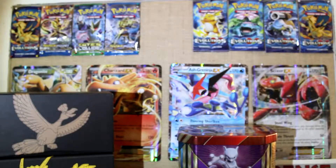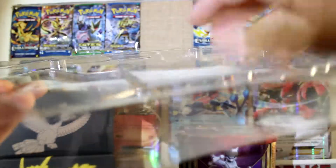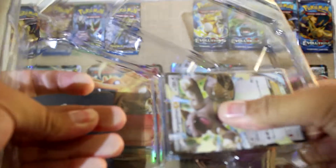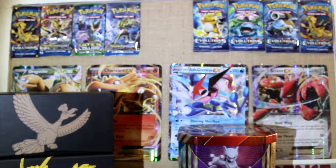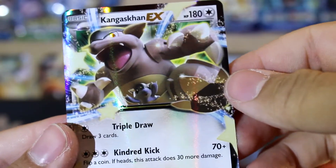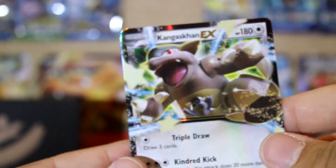Let's get into this. Here is our promo card — always stuck in the plastic of course, no way to get it out properly. There we go. Let's take a look at that promo card — the Kangaskhan EX card. Nothing too special but it still looks nice.